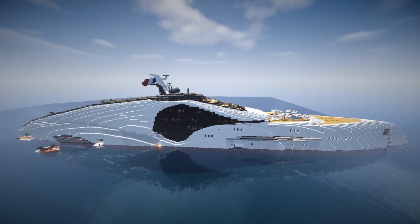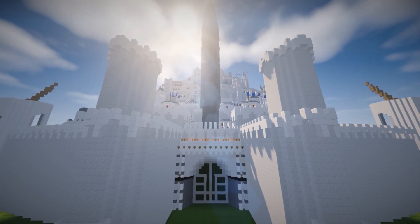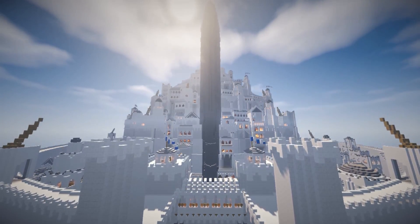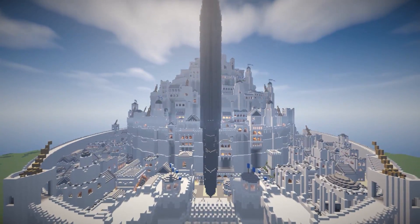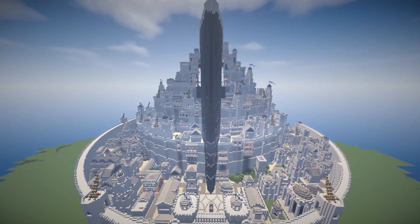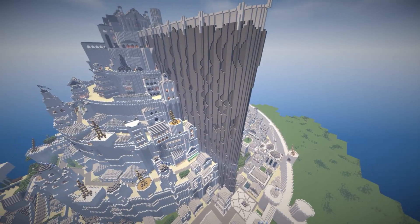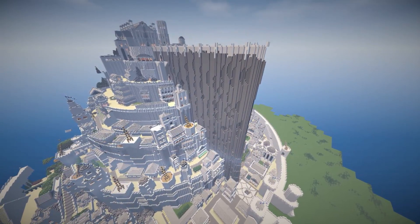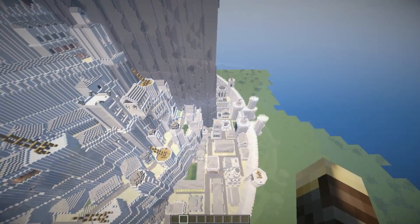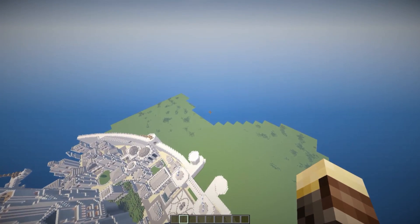Let's go ahead and take a look at something equally impressive. Here we are in the fantasy city of Minas Tirith — this thing just looks super amazing. It is built almost totally out of stone and quartz. If you don't know what Minas Tirith is, it's basically a city from Lord of the Rings. It's very unique looking as well as just a beauty to look at. Let's go down to the front gates of Minas Tirith so we can actually get a good look at how big this thing actually is.